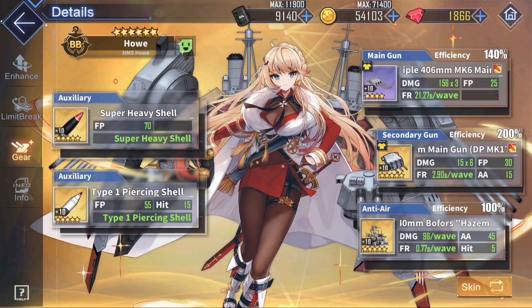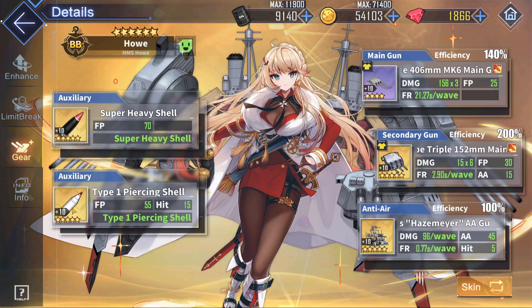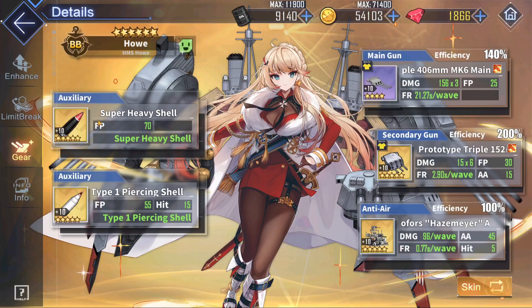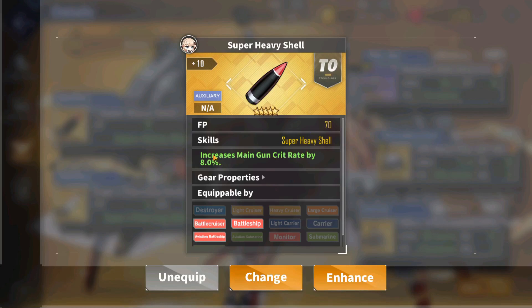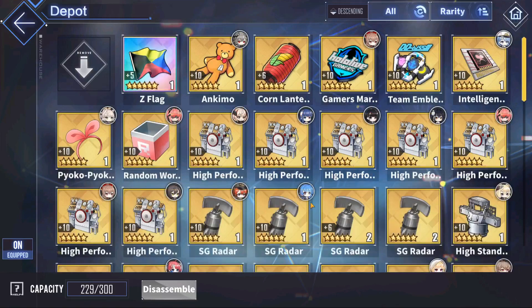For Hau's aux gears, she can run the classic combo of the black and white shell, and that'll work out just fine. Some of you were wondering why you can't run two white shells or two black shells — that's because identical items as skills do not stack. So if you put two white shells, it would still only be a 25% increase to main gun crit damage, not 50%. The white shell gives 55 firepower, 15 accuracy, and increases main gun crit damage by 25%. The black shell gives 70 firepower and increases main gun crit rate by 8%. Together they give a very nice damage boost to Hau.